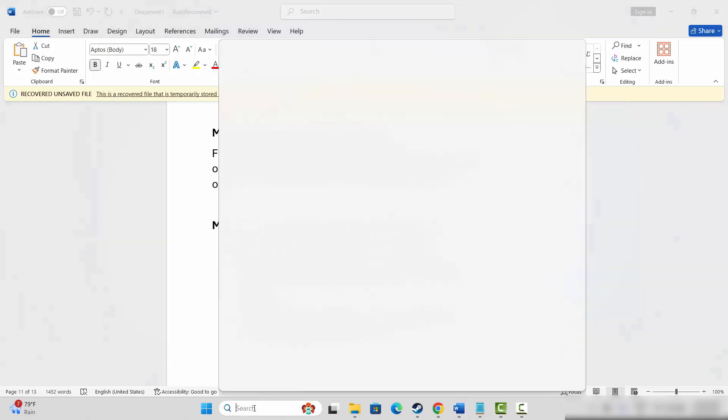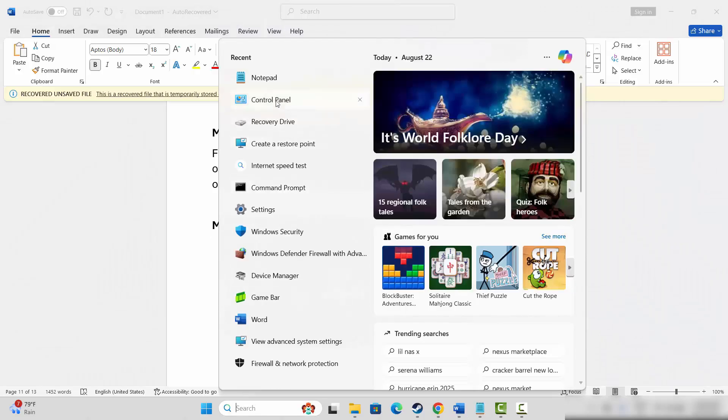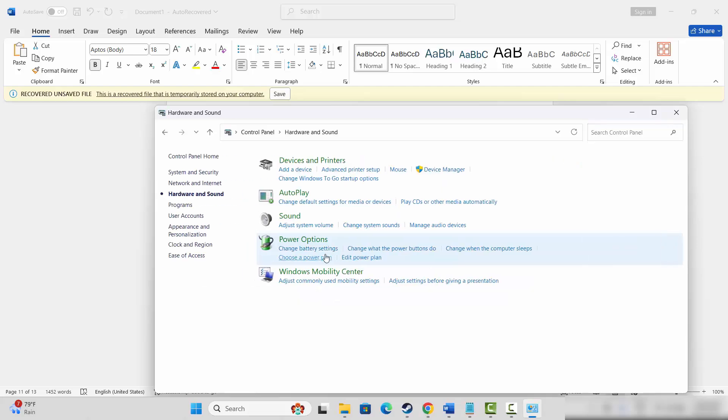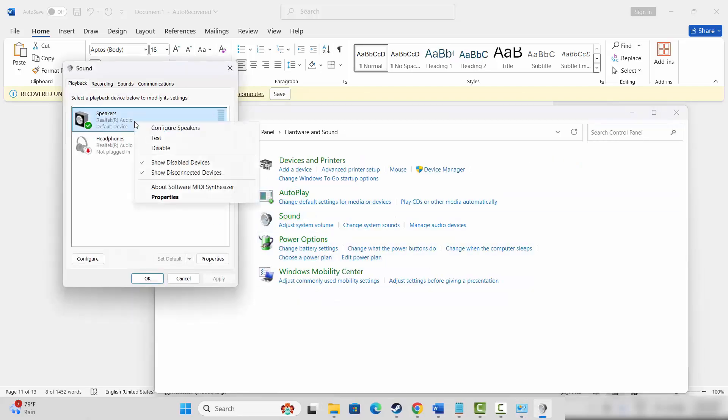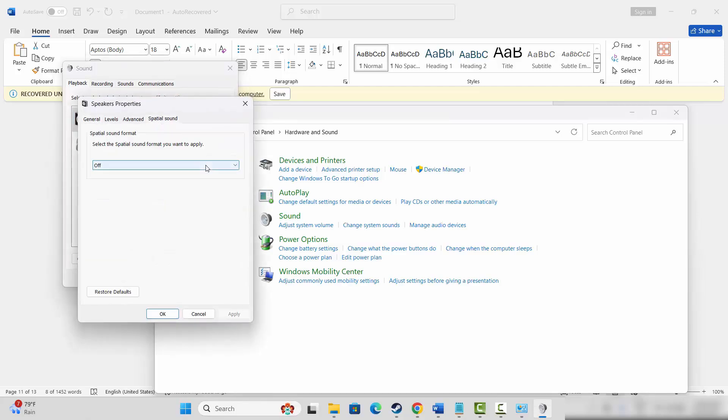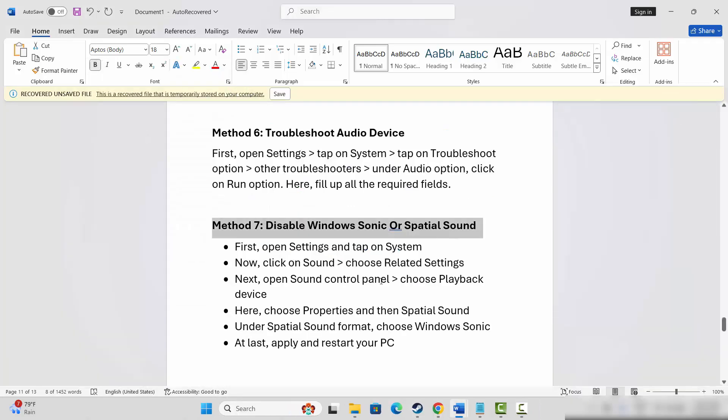The next method is to disable Windows Sonic or Spatial Sound. Go to Control Panel, click on Hardware and Sound, then go to Sound. Select your speakers, right-click, click Properties, then click on Spatial Sound. You will see it is set to Off — select Windows Sonic and then click Apply and OK, or restart your system once.